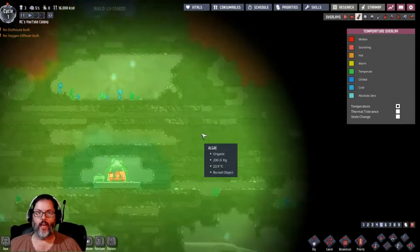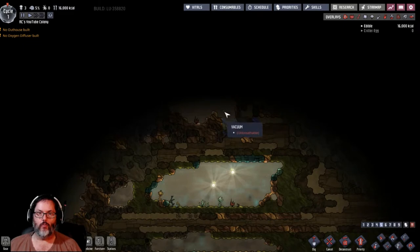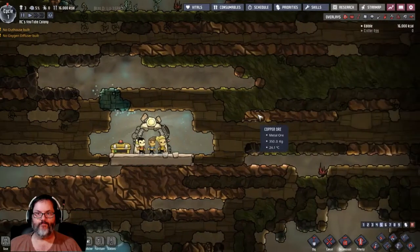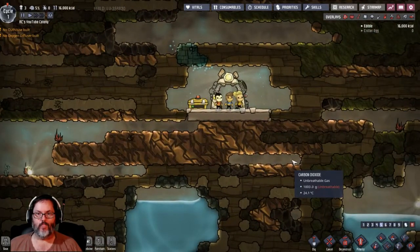Let me just do a quick temperature check. We're hot down here so we can't go too far down in that direction. And that's a vacuum - the vacuum of space.